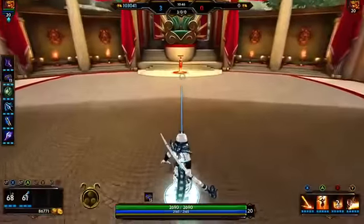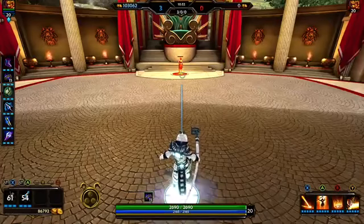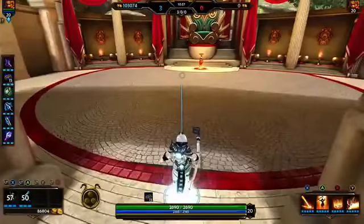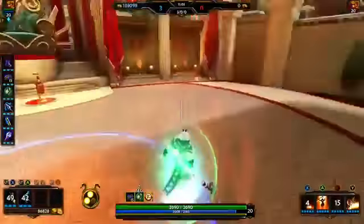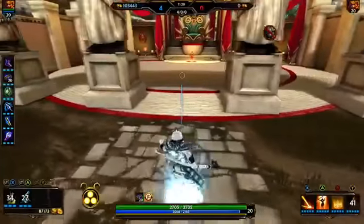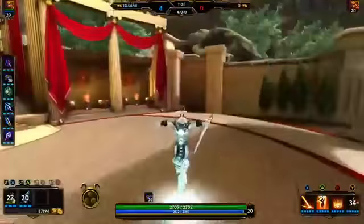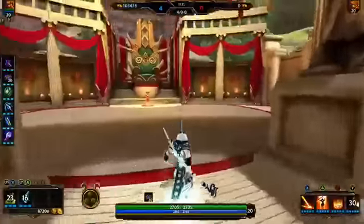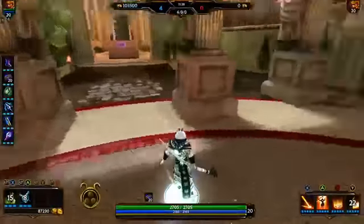Ra is more of a support-type mage — he's not the kind who just goes in and destroys everybody. You sit way in the back, try to hit people, heal your team, and put the Lotus Crown buff on your teammates for protections. Anytime you see an opportunity — say a Thor goes in with his ult and hits two people — you drop your ult on top of them for a nice snipe. You want to build a comp around Ra. He needs a little assistance with his ult since people can dodge it — you need someone like Hades, Thor, Geb, or Sylvanus who can set up the snipe with stuns or knockups.